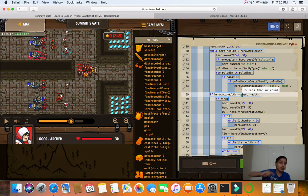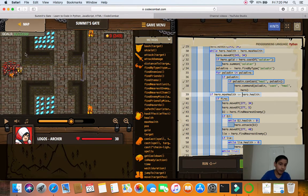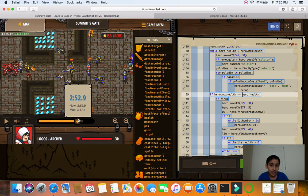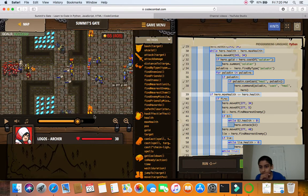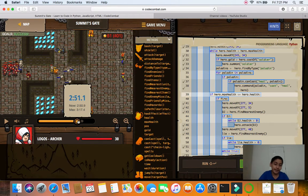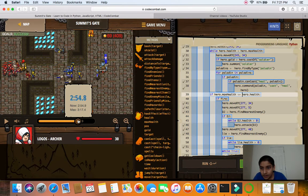If hero.maxHealth is less than or equal to hero.health — so when you're back to full health — you check for 'fire' again. Then you move to position (277, 34), where there's a warlock. You go up, kill him first, then go down to the warlock at (277, 5). Actually we already killed the lower one, so first you kill the bottom one then go to the top. Then I use the paladin to buy time and kill the two bony heads.